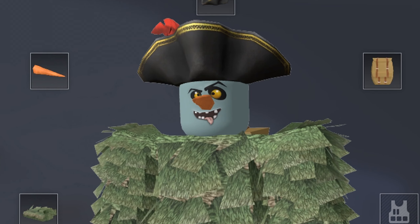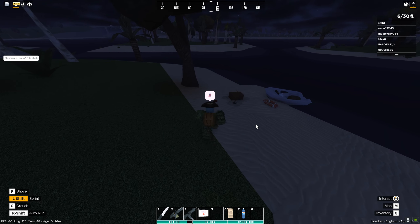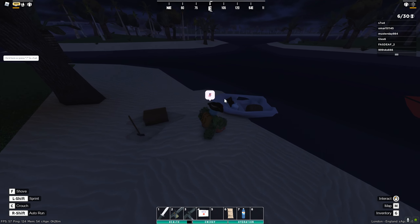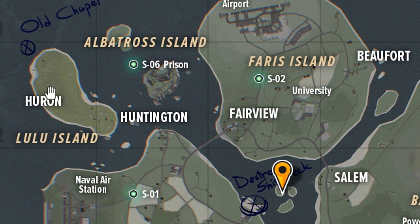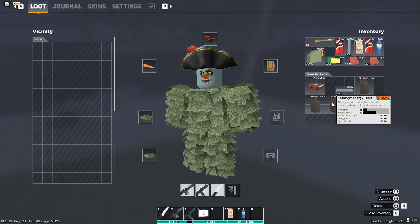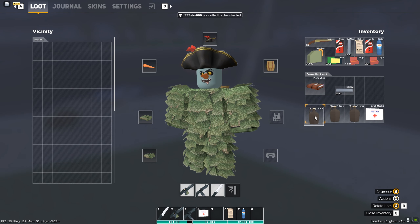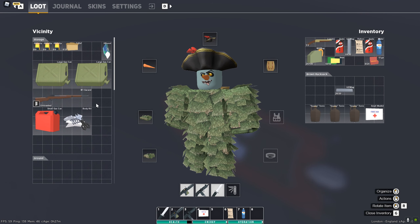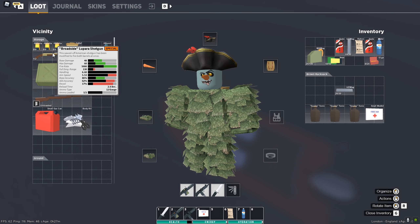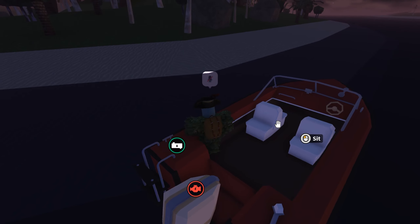There are a lot of places where the Pirate can spawn on the map, but this is just one of the secret spots — there's actually one up near Huron as well. I've got the Scurvy Energy Tonic. I'm only going to take the Lupara for flex purposes and put it in the back of my boat to show off that I have a special weapon.